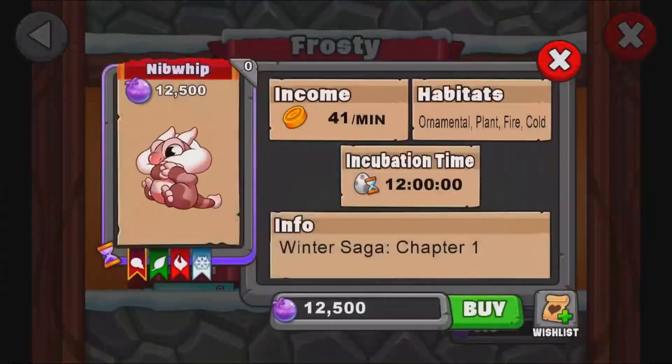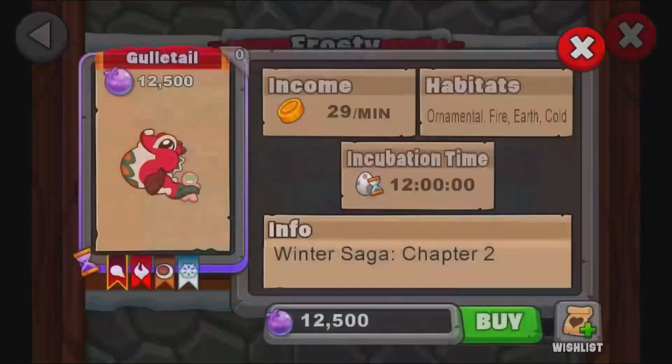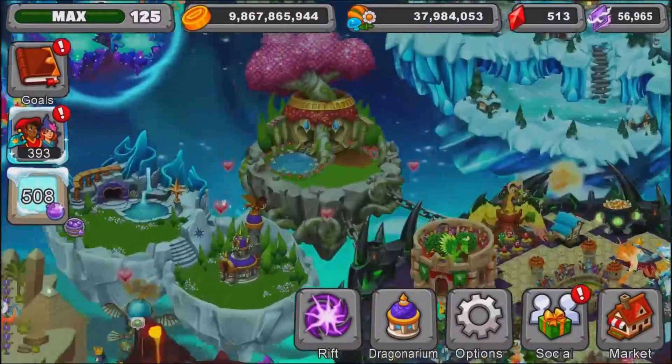We got these guys right here — this little adorable dude and this dude and a few others. So we got a bunch of these little guys for this event, and they are a bit hard to unlock or get.